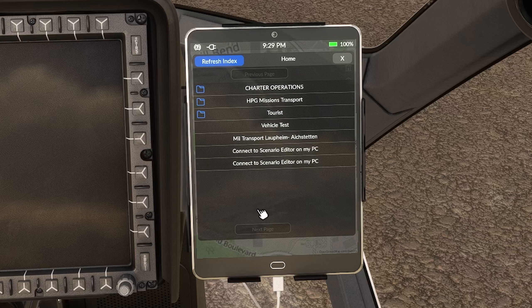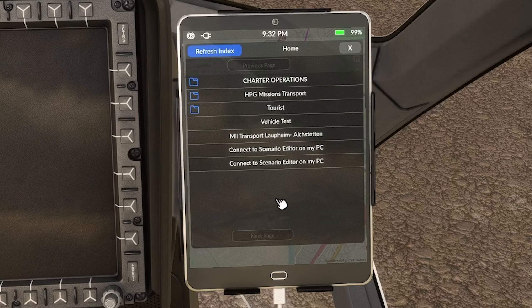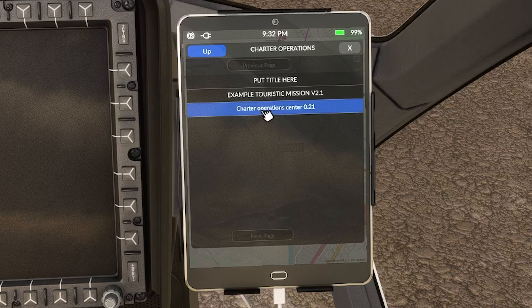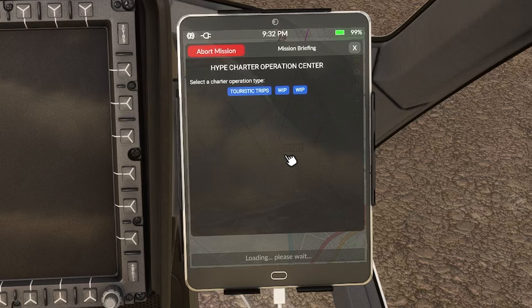Whatever add-ons linker you use, go into Hype Operation Center, refresh the mission index once that's been extracted. Come in here, refresh the index, and you should see Charter Operations. Once you click refresh index you can see Charter Operations listed there.